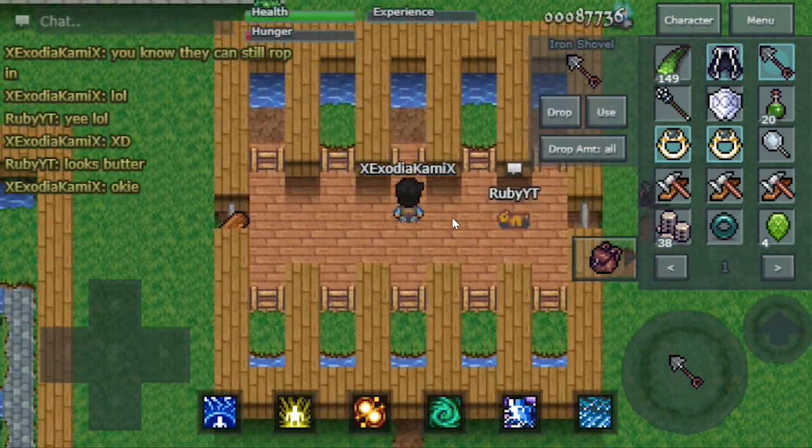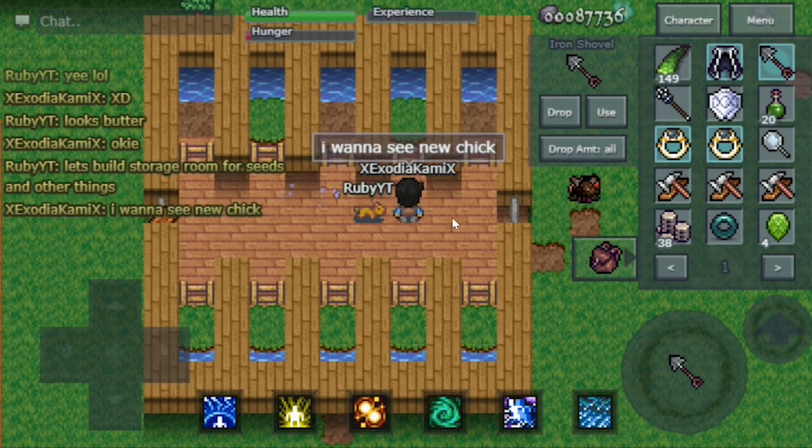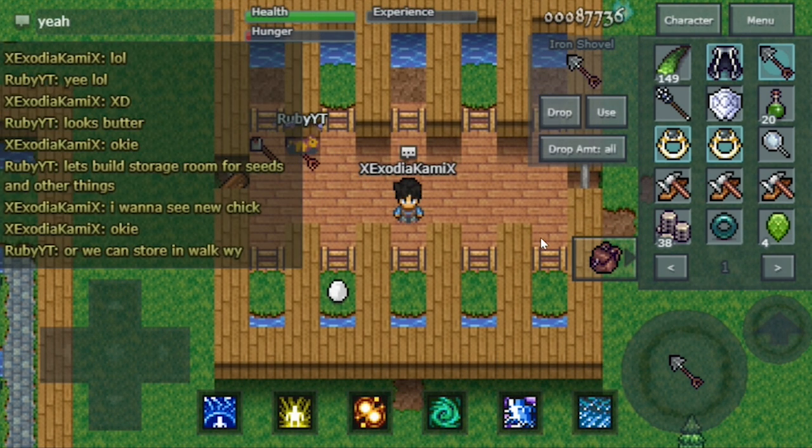This is what the end product should look like after you've built it. Now all that's left is getting a chicken inside, or you can have a fertilized egg and just place it on the grass and soon enough it should hatch.